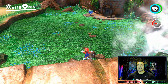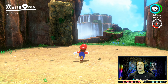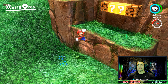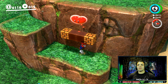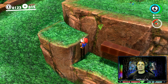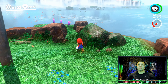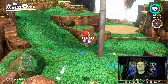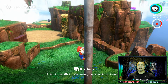Hier geht der Wasserfall, der übertreibt mal so richtig. Dann gehen wir hier von der Rauf. Wenn ihr full life seid und so ein Herz kriegt, dann kriegt ihr übrigens Münzen. Dann haben wir hier nochmal drei Purple Coins - bringt uns auf 18 von 50. Bald die Hälfte geschafft.